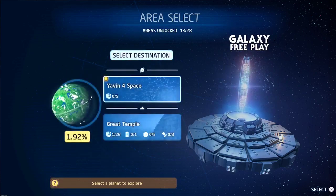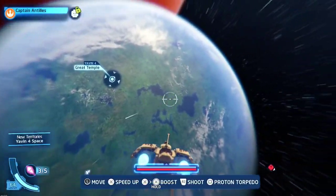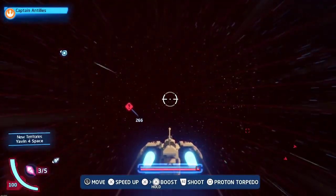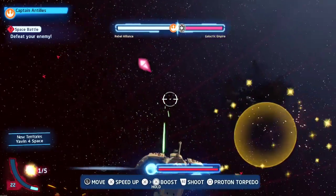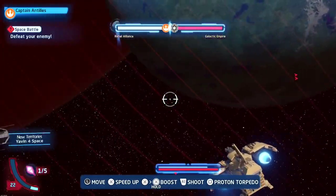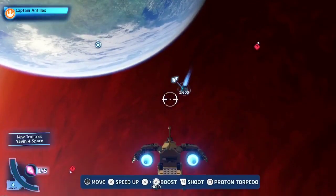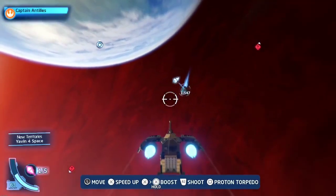For example, let's head to Yavin 4. There's a space battle — we'll deal with the space battle first and then reconvene. Get him! All right, we're back.